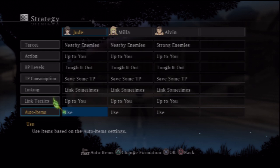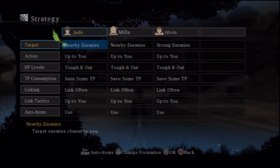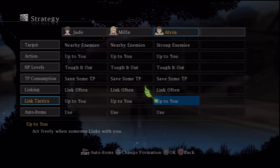Right now I'm going to change all these to 'link often,' so they will link as often as they can. In this game you get four characters in a battle with you — that's two sets of links. The AI will actually link with each other. So if you set them to 'link often,' the two of them will link as they see fit.